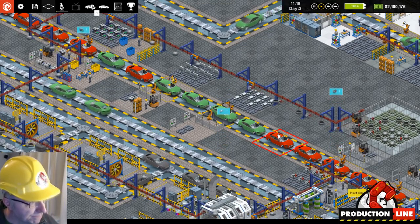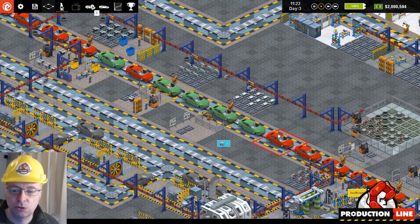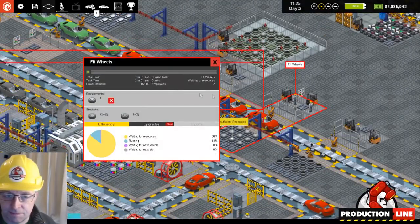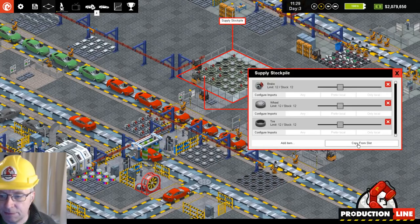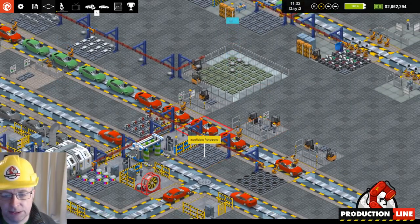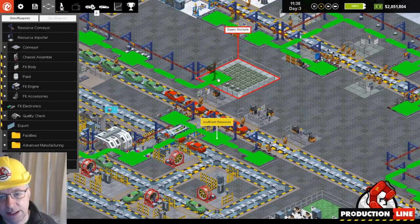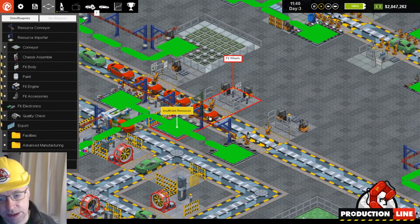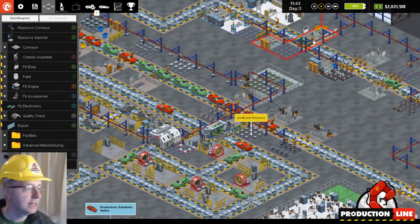There were also bugs related to stuff being ordered that shouldn't be ordered, then getting ditched, causing unnecessary bottlenecks. If you're looking here thinking there's a bottleneck — it's the alloy wheels. I haven't updated this recently, so going to 'fit wheels' it'll start stocking more sensibly and the bottleneck should ease. Also, look where all my wheels are — they have to travel a ridiculous distance, which is clearly something I need to rebalance.